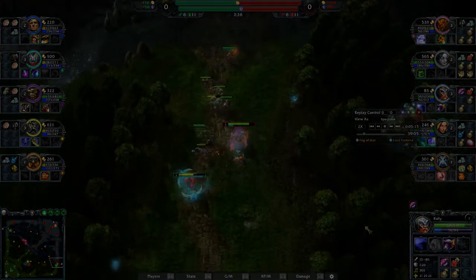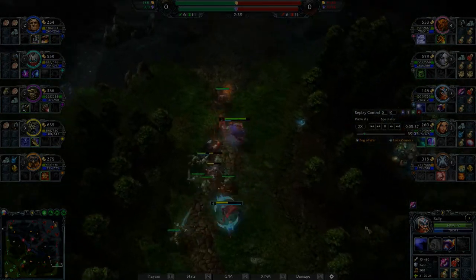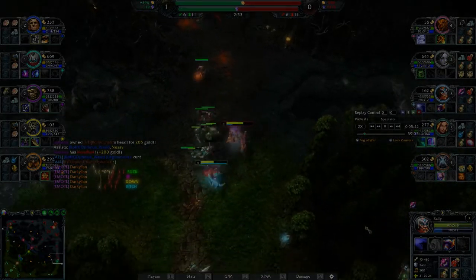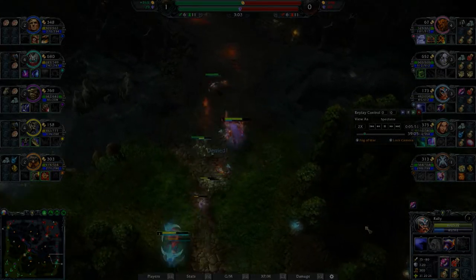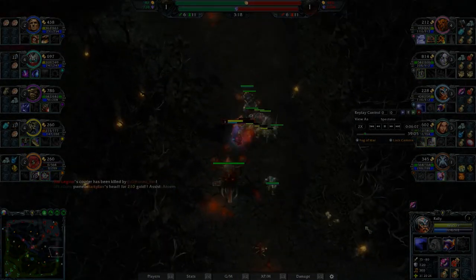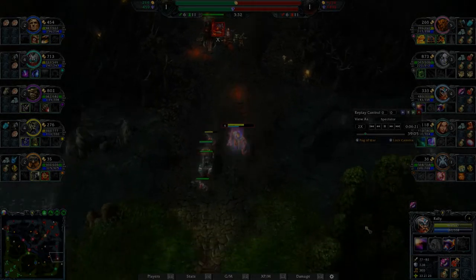If played as a farming hero in a dual lane or as support, I recommend getting the slow. Auto attacks are going to be one of your main sources of damage and the slow will help you get more hits in. If you are solo 1v1 or suicide lane, I recommend getting the passive early on. In both cases, you are going to rely on burst as your primary source of damage. Additionally, the bonus damage will help your harassment immensely. During ganks, your best course of action is simple: Compel yourself onto the enemy and crush him with your ultimate. The ultimate doesn't have a long cooldown and is very situational — you should use it whenever possible.